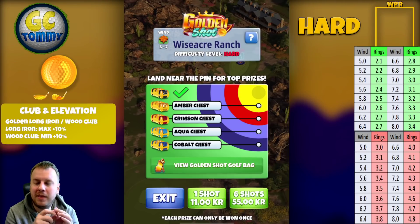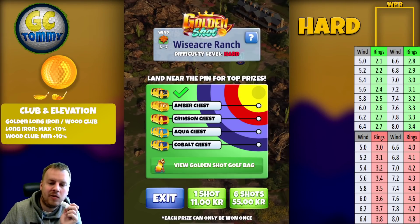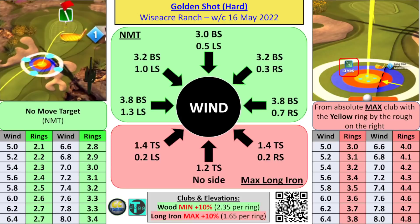There you have it. Let's take a look at the text guide. This is made by Tony Richardson as always for our Golden Shot users — make sure to subscribe to Tony's channel; his link is in the description below. Starting on the left side, all the green is NMT — don't touch the target until it's time to adjust the rings. Playing minimum distance plus 10.